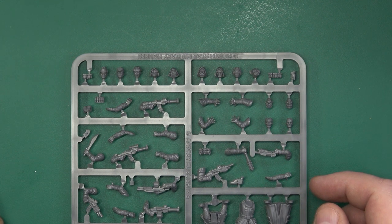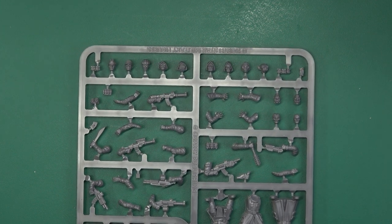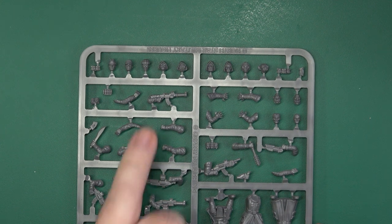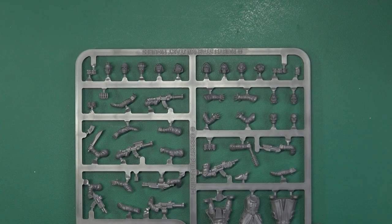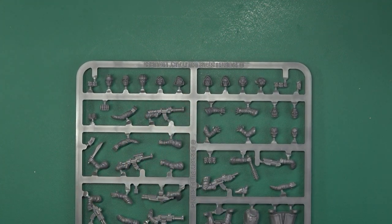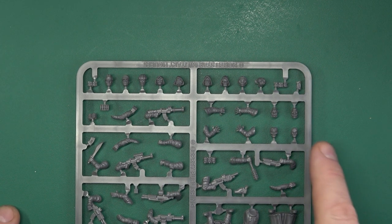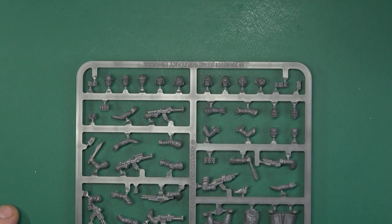The heads are a mix of human and alien, as we've seen on some of the other Stargrave sprues. So there's the cyclopean-looking fellow with his little woolly beanie hat, the bug-looking fellow, grumpy fish, whatever. There's also a nice range of additional bits like visors and respirators.